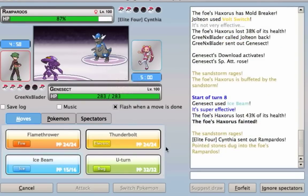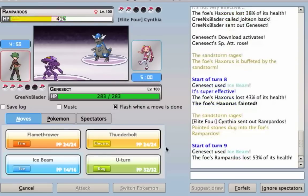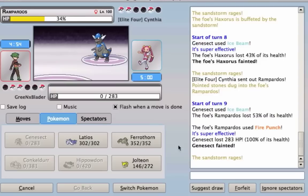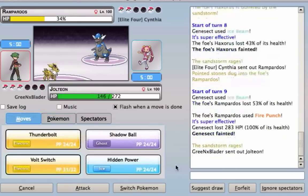I check — Rampardos is a Rock-type. I obviously don't remember all my Pokemon types because it's been a little while since I've played. The opponent takes out my Genesect with a Fire Punch — I did not see that coming at all.